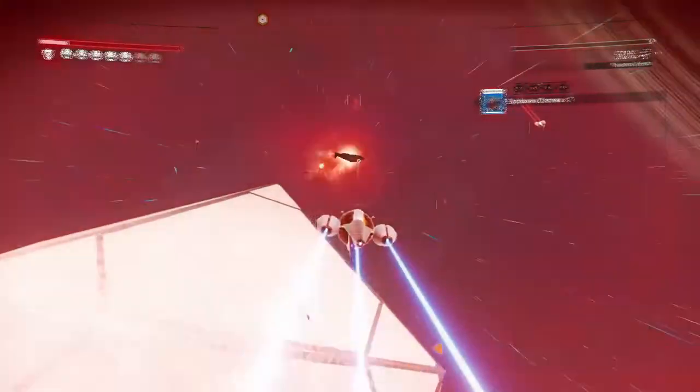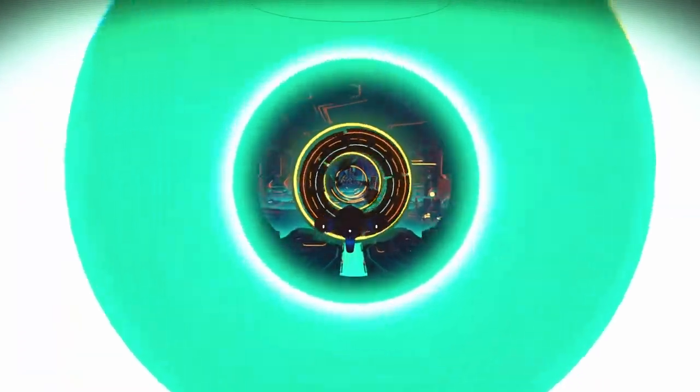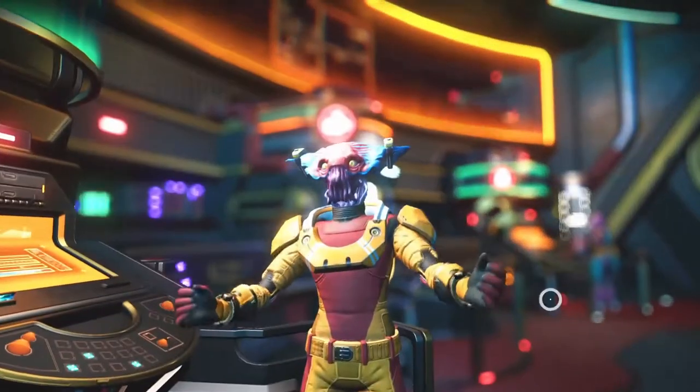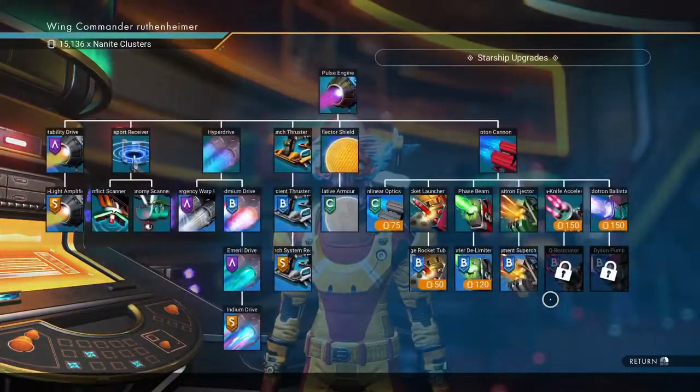This gun is amazing on its own, but fully upgraded? It's practically unstoppable. What is this gun, you might ask? Well, it's the Positron Ejector. Its blueprint can be acquired for 150 nanites from Iteration Helios, a vendor of ship technologies in the Space Anomaly.